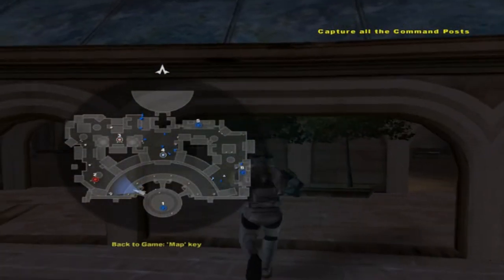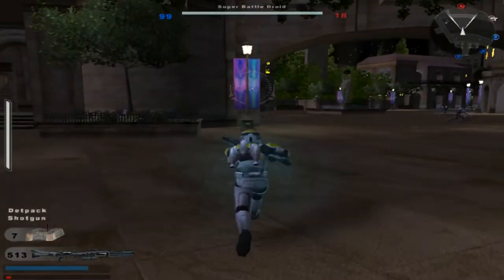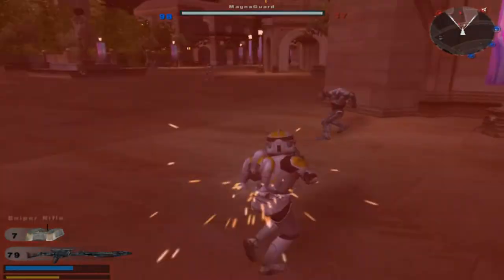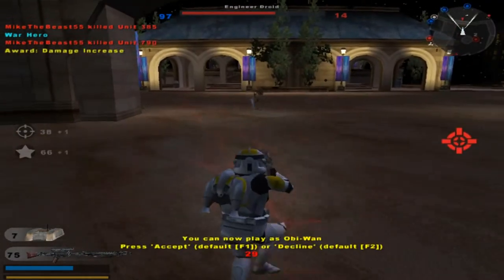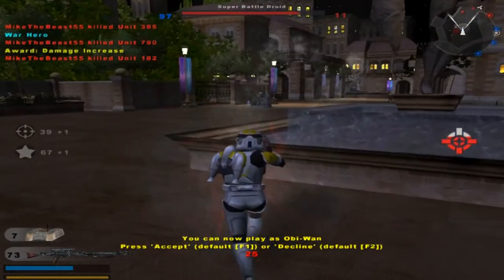All of our guys seem to be stuck in that corner again. Don't know why they do that, but they do it for unknown reasons. Command post is now under hostile control. I'll do this. We don't need to play as Obi-Wan — not needed.